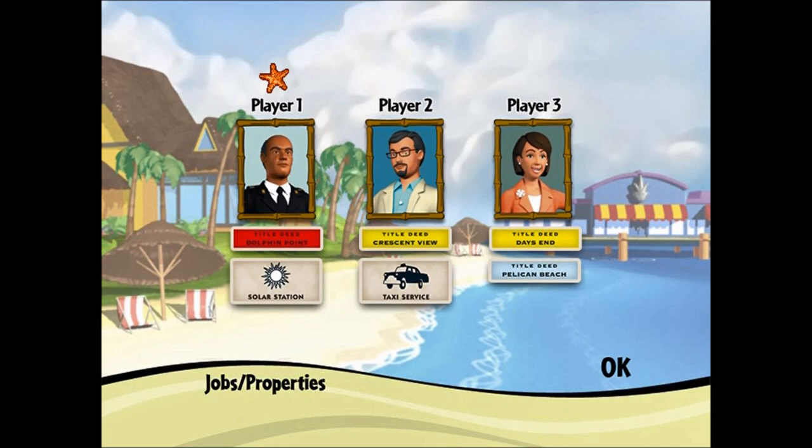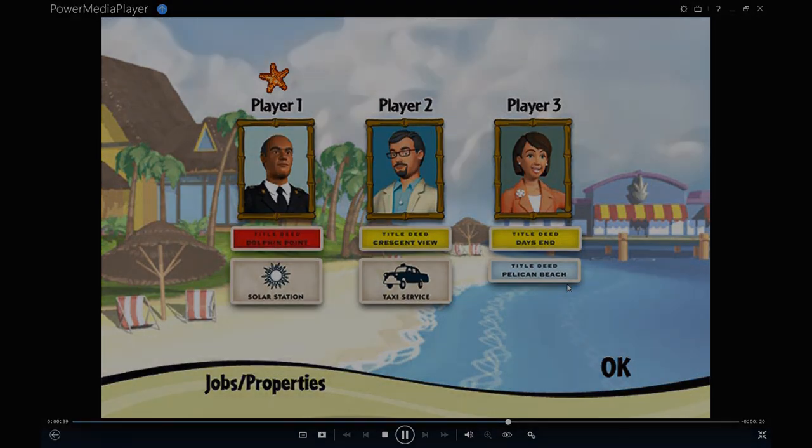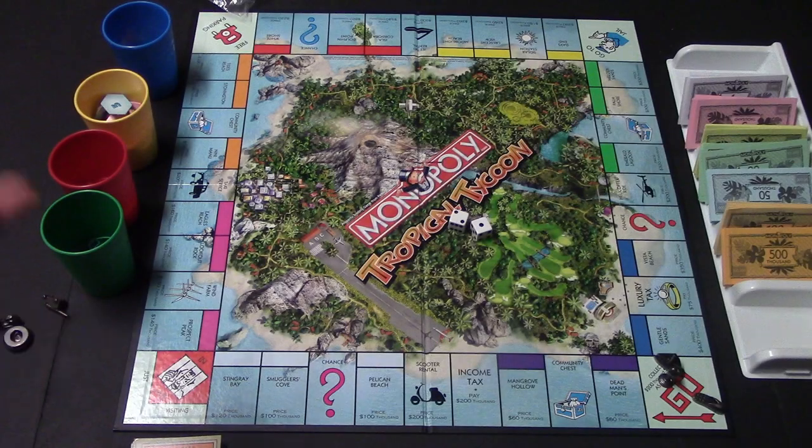Note that each job comes with a starting property. These are the players you choose from if you decide to do the story mode, and each of the players are going to receive properties for free. Now let's talk about the different spaces on the board.